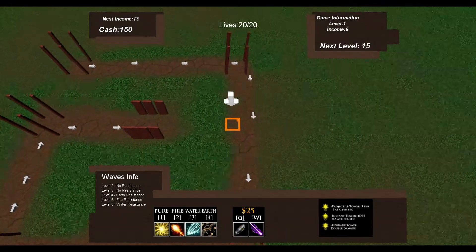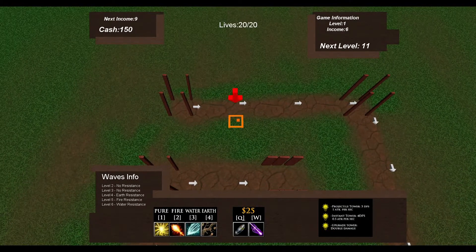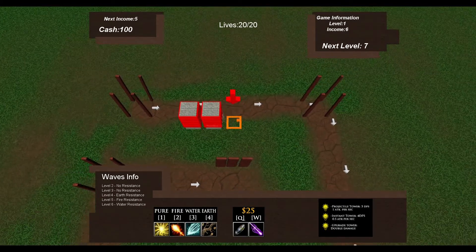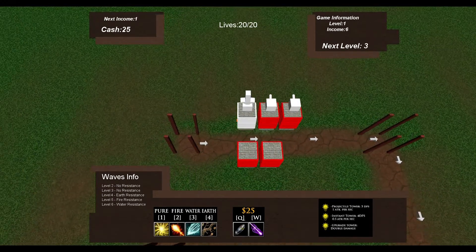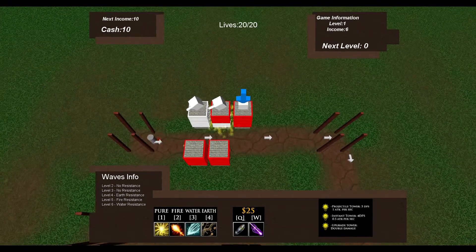This is a tower defense game I have scripted. Minions will be spawning from the left, which will run along a path to enter the middle square. The player will lose 1 of 20 lives for each minion that enters the middle. The player must stop the minions by building towers that will shoot them down.